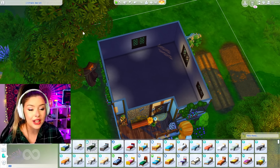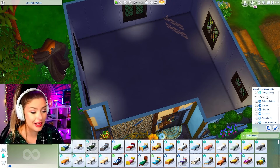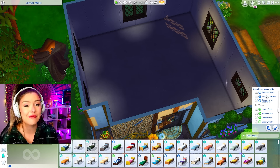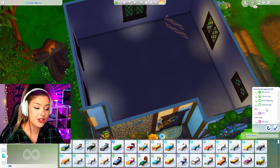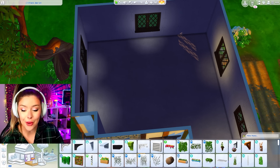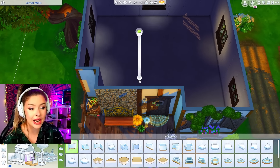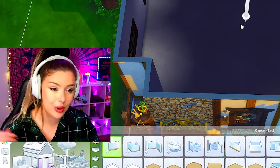This is my layout on the interior. I wanted to make sure it wasn't too big because at this point we have a decent amount of packs. I'm going to be using stuff packs, expansion packs, and game packs, and within all of those we have quite a bit to choose from. So I think before we even start I'm going to do some kind of layout and go more closed concept.